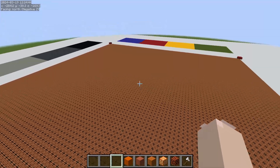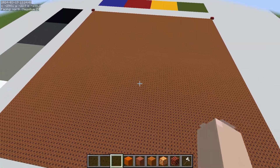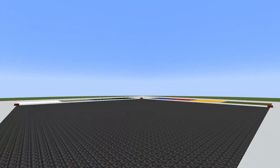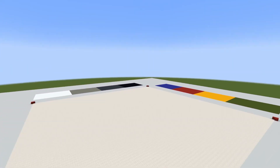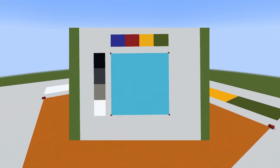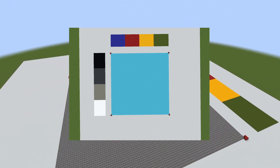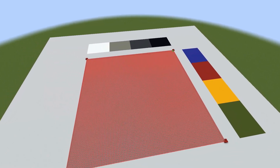Again, for a much more in-depth description of all of this, go check out Snarple's video. I'm not going to rehash everything he said because he already said it, but I do have a little treat for you guys. I went through and made a reference image of the local color of every single block in the game. They're going to look like this one right here. We have a value reference on the left, and we have some color references on the top.